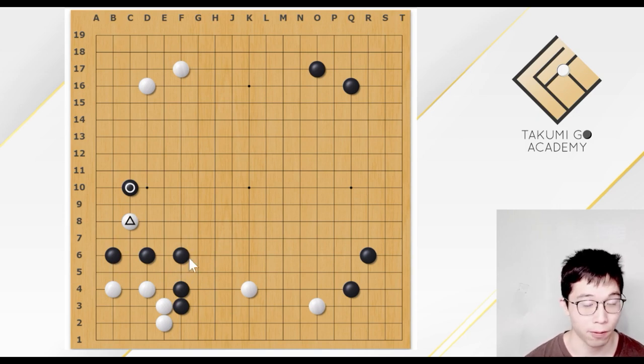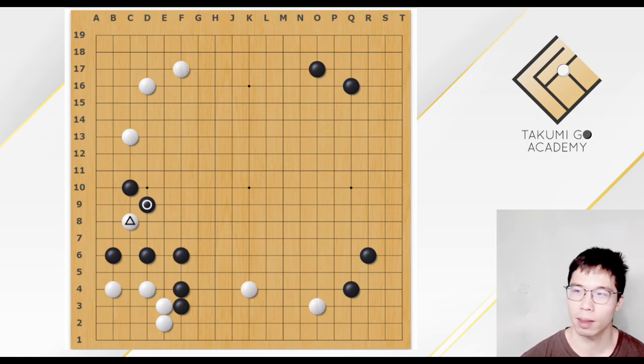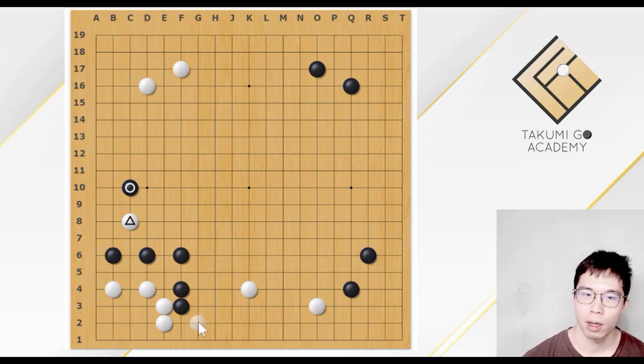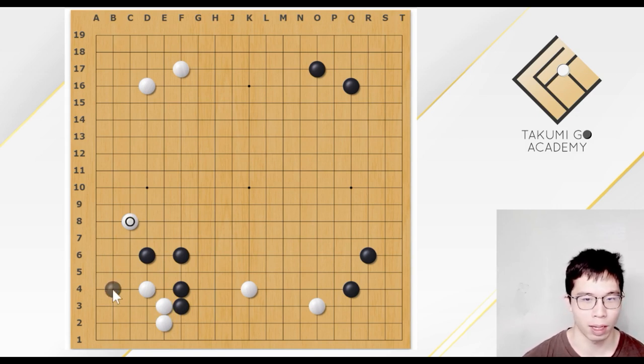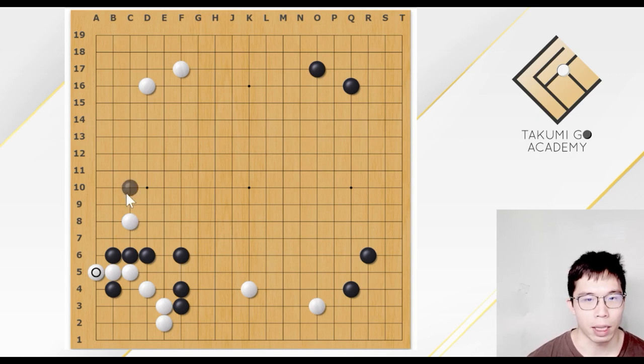AI suggests that if White wants to play somewhere nearby, White may consider this move — trying to get better efficiency. If Black plays the jump, White protects the corner, and Black plays this. Then this move creates some defects for the whole Black group. AI likes to play some invasion inside the enemy stones to create some defect. In the future, White may escape. White is not afraid of Black playing more moves to capture the whole White stone, because that would make the whole Black group become inefficient. By sacrificing one stone, if Black doesn't capture this, it is available for White to escape. But this is still a fair choice for both sides.